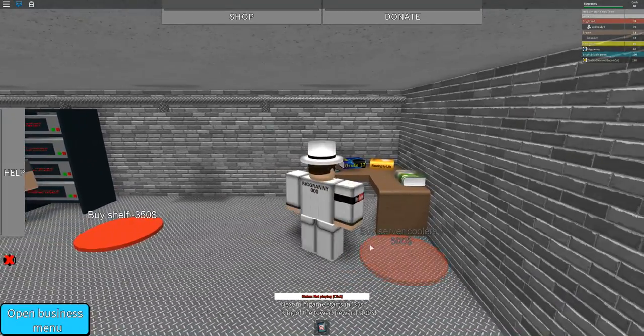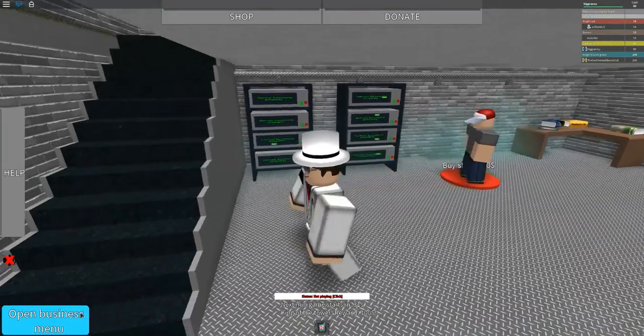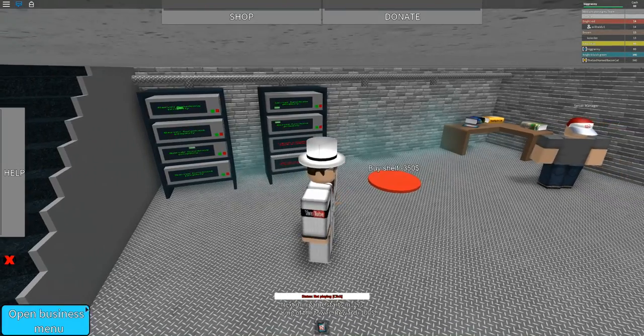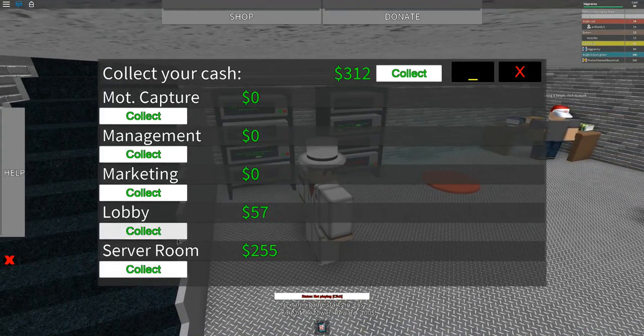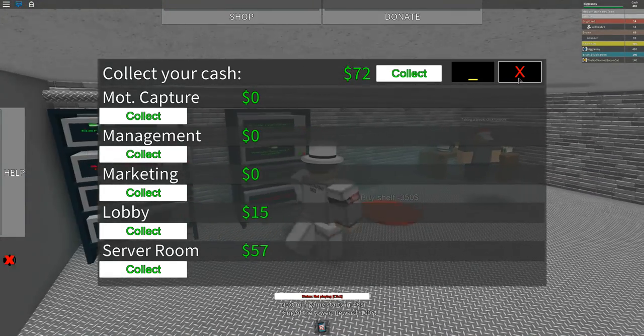Buy server coolers. Oh, that's cool — you got like a pipeline running through it. I don't know if that gives us more money or makes it get less bugs, but I'm sure it helps out somehow. The server room is insane, oh my God — it's seriously insane.